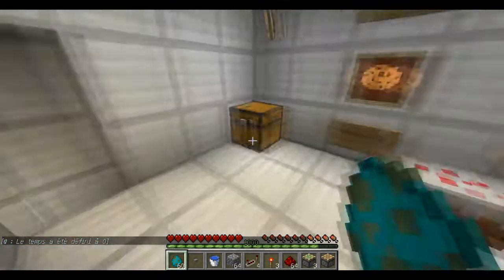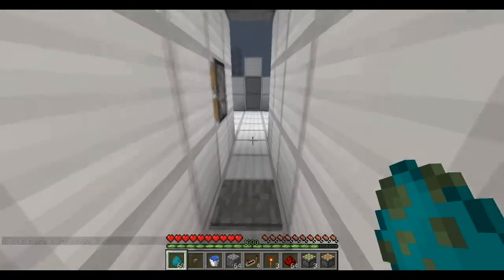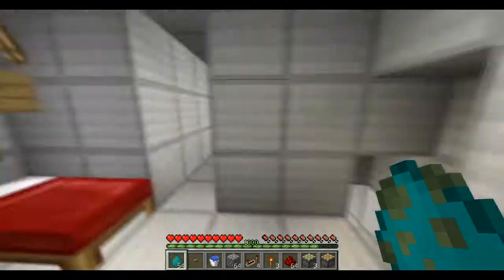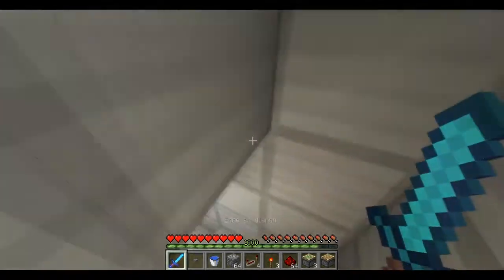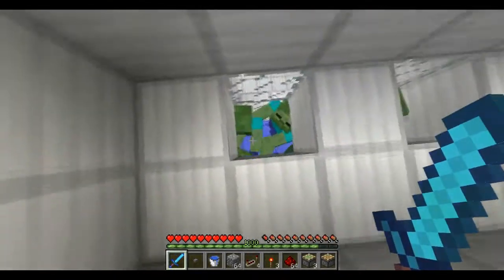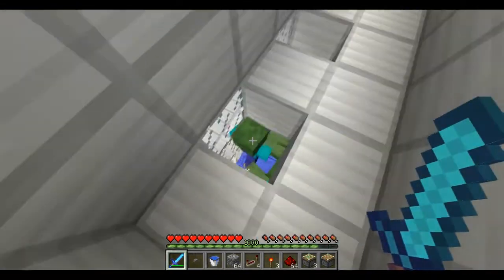Voilà. Donc, vous vous craftez ou vous faites ce que vous voulez. Et pendant ce temps, il y a votre stock de mobs qui se remplit. Et une fois que vous avez envie de tuer vos mobs, vous prenez votre jolie épée. Puis vous allez les voir. Vous les tuez plutôt, ça peut être mieux, mais bon.